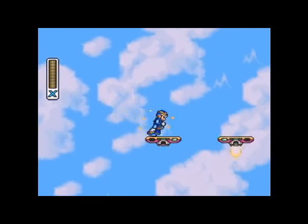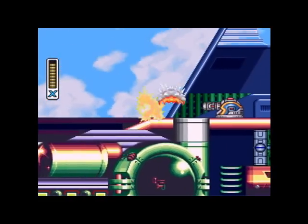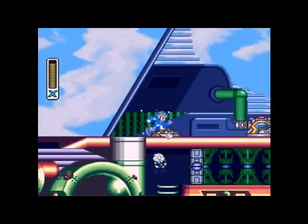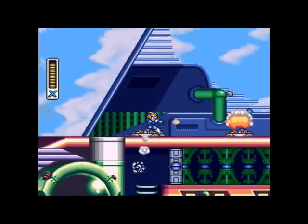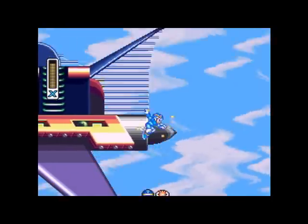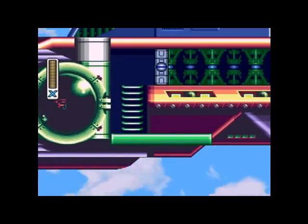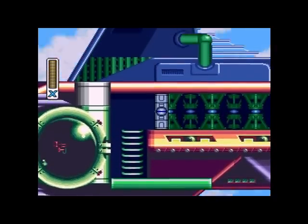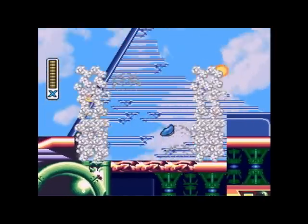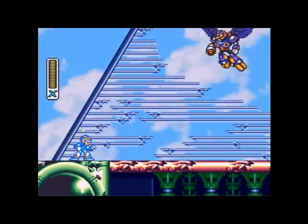So, after a useless upgrade but a heart tank and a sub-tank, we move on to this ship — and then get shot in the face by a missile. For some reason I thought you could blow this up. There's a secret here: if you jump off the right side of the ship, you can get filled up for the Storm Eagle fight. And if you notice, this is the same airship from the intro stage — a nice touch — and it's going up.